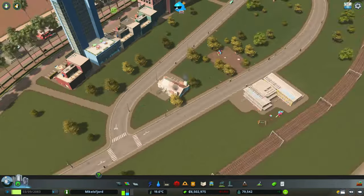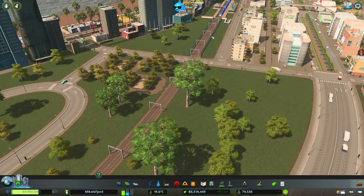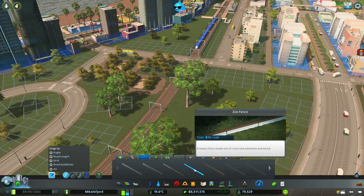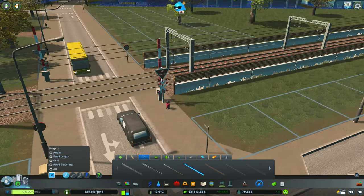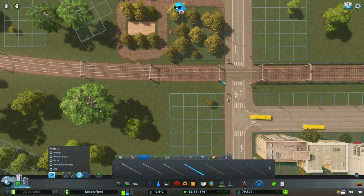We've created a little elementary campus here. Before we put all the houses in, we want to make sure we block this rail corridor, so I'm coming in with our zoo fence — it's pretty solid and you can't see through it — and we'll follow the path of the train tracks.